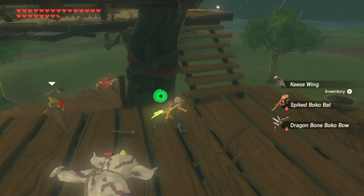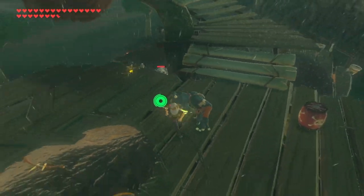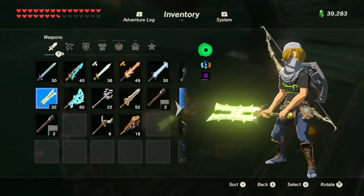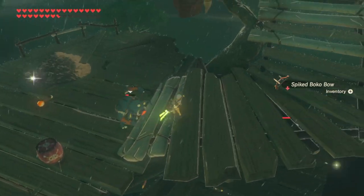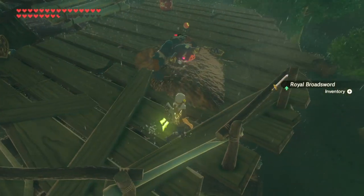Let's drop this one for you. The white bokoblin's got it. Which one are we gonna give him? He's throwing rocks at us - let's give him wood. Come on, buddy, there's a weapon right over here for you. You gotta lure him over. He's got it!